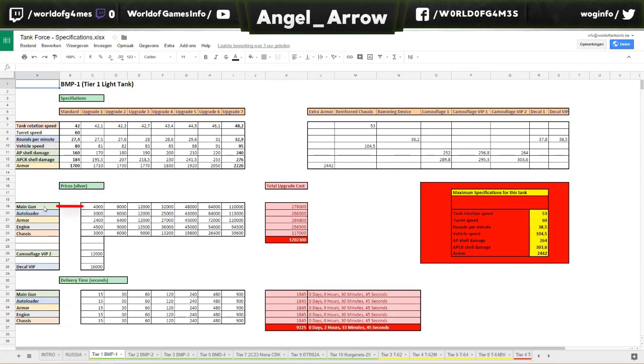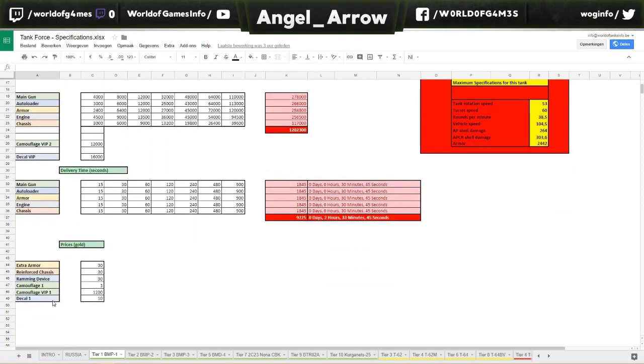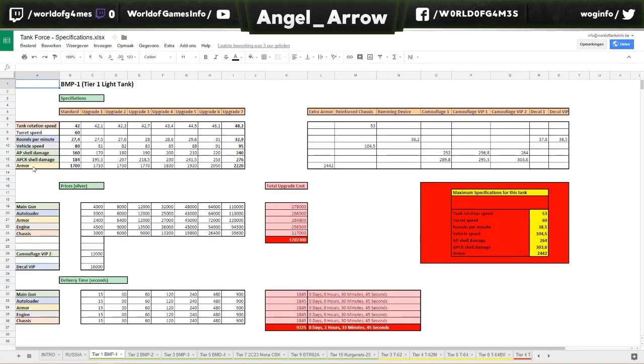The main gun is green. The main gun changes specifications for AP shell damage and APCR shell damage, that's why those two are also in green. The main gun and the camouflage are also in green — camouflage one, camouflage VIP one, camouflage VIP two — all in green, meaning they will change specifications for AP shell damage and APCR shell damage. Same goes for extra armor: extra armor is yellow, meaning this will change the specifications of the armor.